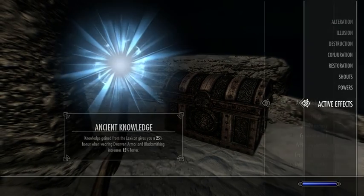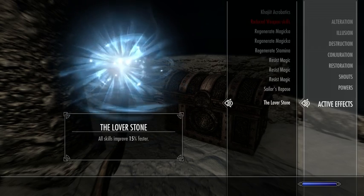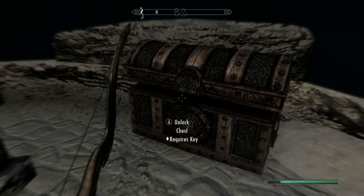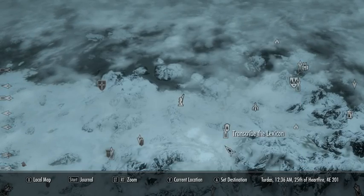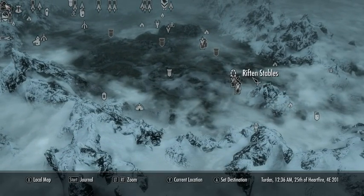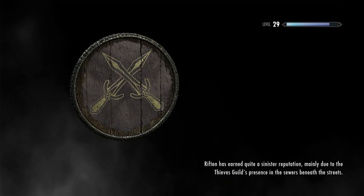I don't remember what Sailor's Repose is — I think it's another permanent effect. I caught an illness, Rock Joint, at some point. Sailor's Repose improves healing. But the Rock Joint is definitely bad for our character the way that we're playing. We've cleared this area and we're going to head back home so we can visit one of the temples of the Divines to use a shrine to cure Rock Joint.